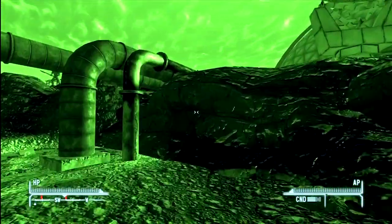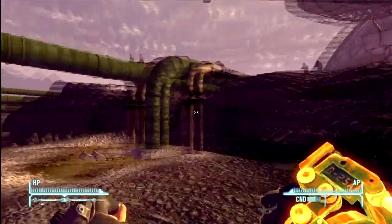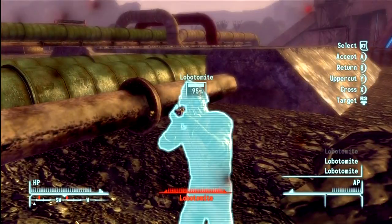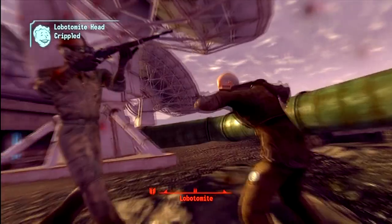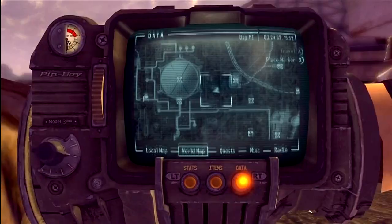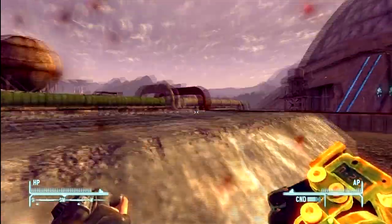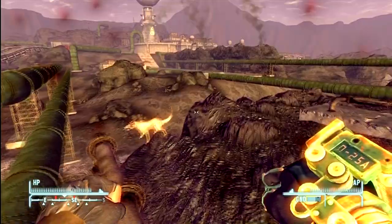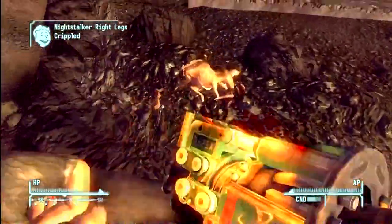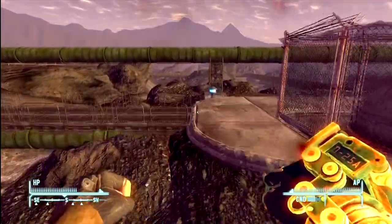You might also be wondering about this power fist — it's kind of unique. It's the Saturnite Fist Superheated. Basically all you gotta do is take a normal Saturnite Fist — you can normally find it on nightstalkers or lava nightstalkers, they'll typically have them, they're scattered all over this DLC — and then you take it to the toaster, that thinks he's amazing, which is awesome. That toaster's personality is amazing.